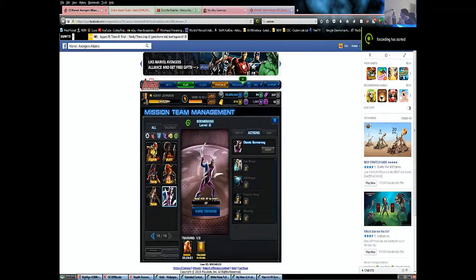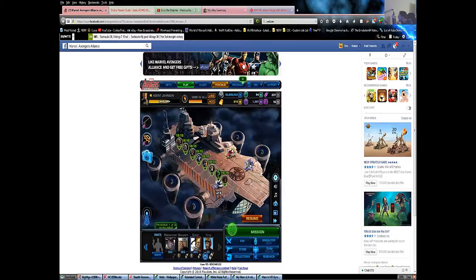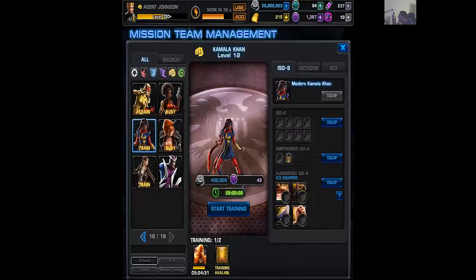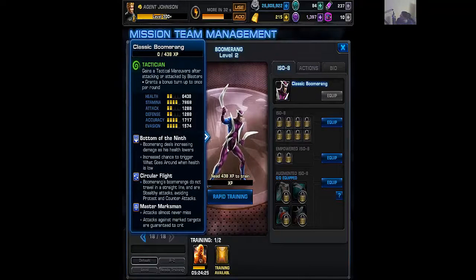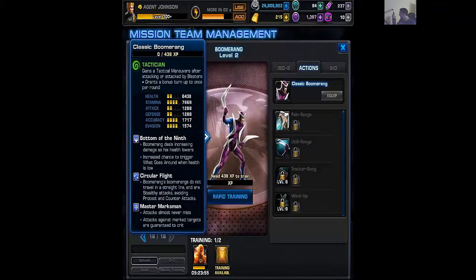Alright folks, we are back. Boomerang is now level two. First we'll discuss exactly what he is all about. He is a Tactician. He has a passive — Bottom of the Knife: Boomerangs deal increasing damage as his health lowers, and increased chance to trigger What Goes Around when health is low. Circular Flight: Boomerangs do not travel in a straight line and are always Stealthy, avoiding protected counter-attacks. Master Marksman: attacks almost never miss, and attacks against marked targets are guaranteed to crit. His stats: low health, very high stamina, very poor attack, very poor defense, very high accuracy, very high evasion.